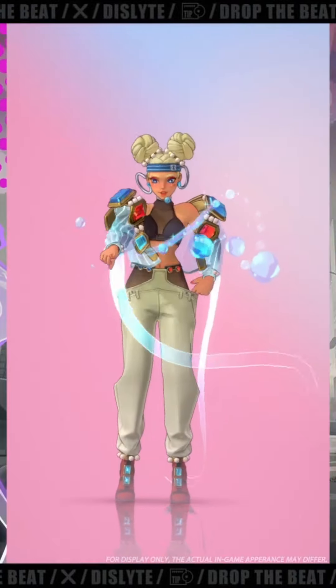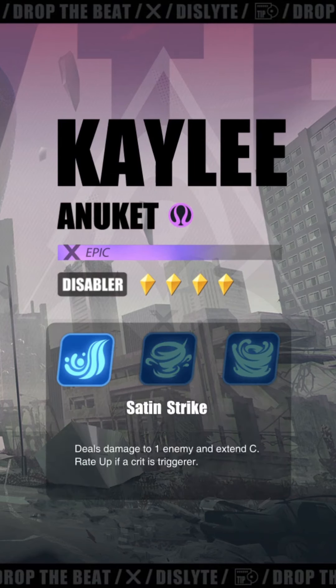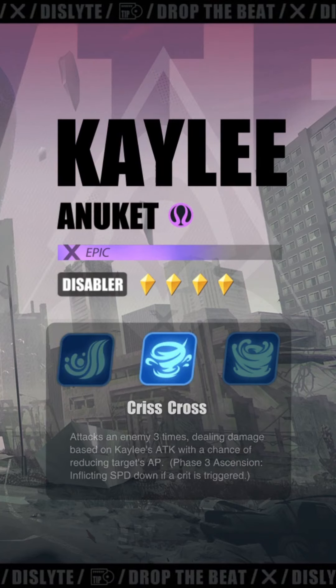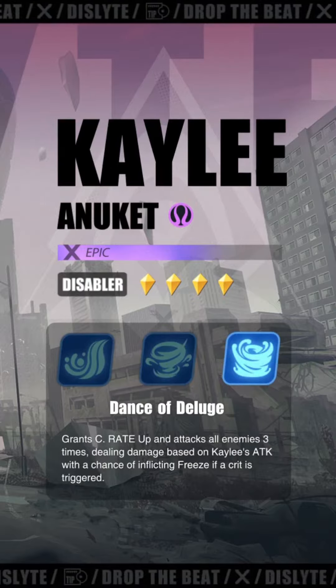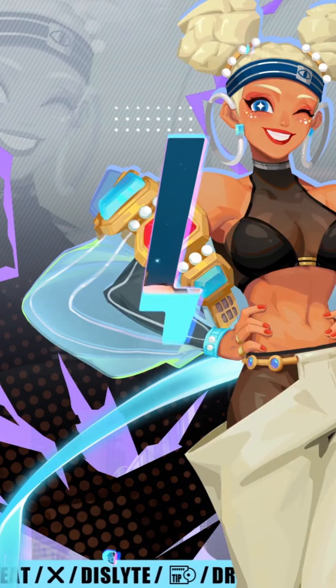There are going to be three new espers and we now know who the first esper is going to be — and that is Kaylee. She is a four-star flow runner disabler and while I honestly feel that her kit is pretty good, there is still a need to take note of what her leader buff is going to be, if she even has a leader buff in the first place. For this video, I'm going to share everything I know about this esper, where I assume she's going to be good, and whether or not you should pull for her.